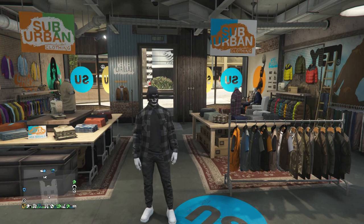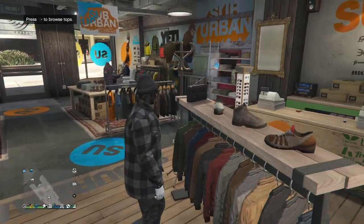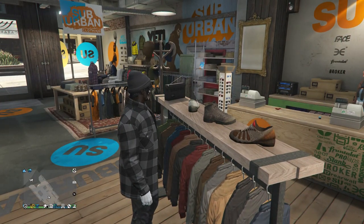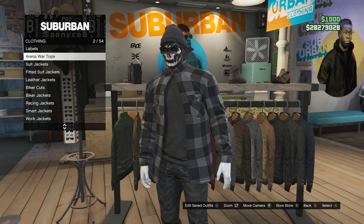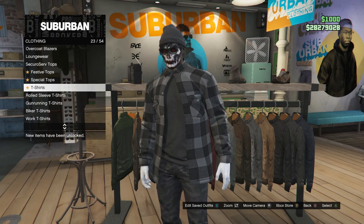The first outfit that I'm wearing right here will be the first outfit I'm going to show you how to make. For this outfit, whenever you get to the clothing store, just walk over here to your tops. Whenever you do get to your tops, go ahead and scroll down to t-shirts, which will be right here on slot 23.